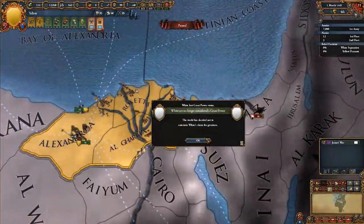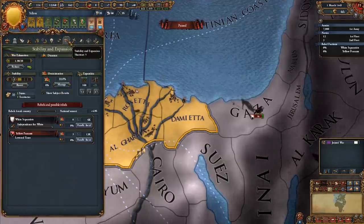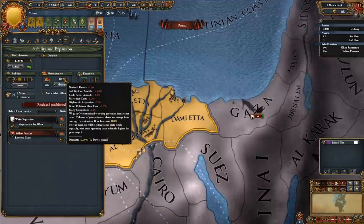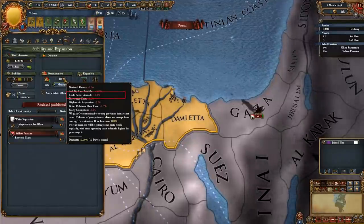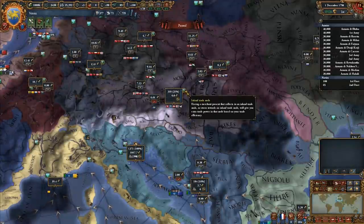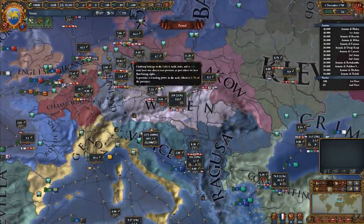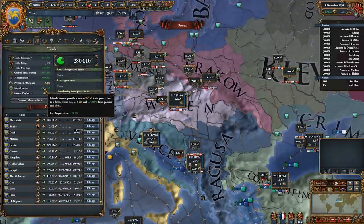There are two other issues I want to talk about. The first is the difference between domestic and foreign trade nodes. If your country controls over 20% of the provincial trade power of a node, or it's your home node, it's classified as domestic; otherwise it's foreign. Most prominently, overextension reduces your trade power in foreign nodes only. Finally, there's Caravan Power or Inland Bonus. Trade nodes are considered inland nodes if none of the provinces have ports. When you steer to, from, or collect in an inland node, you get extra trade power equal to your total development divided by 3, capped at 50, although the cap can be raised with bonuses.